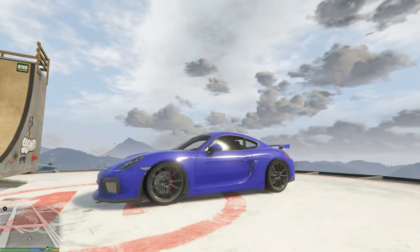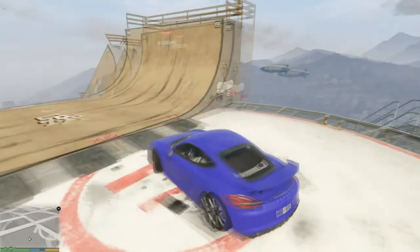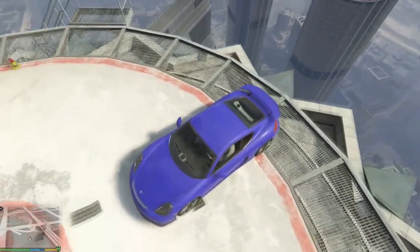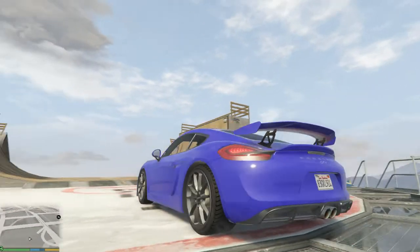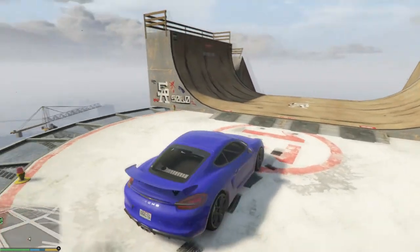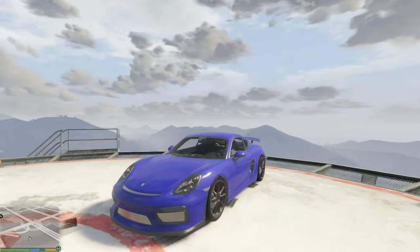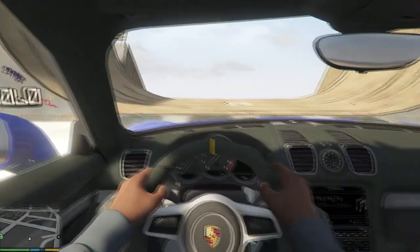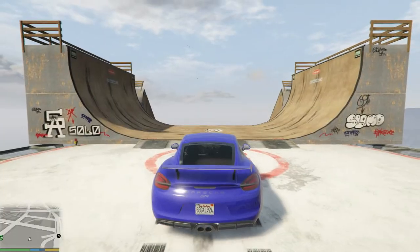I really like the wheels on this one — they look really nice. I believe you can customize it, I haven't tested it but I think you could, so that's pretty cool. We're gonna go ahead and jump down the ramp in this thing too. I just really like how this car looks — it's pretty awesome. Let's go ahead and drive it down the ramp, full speed.